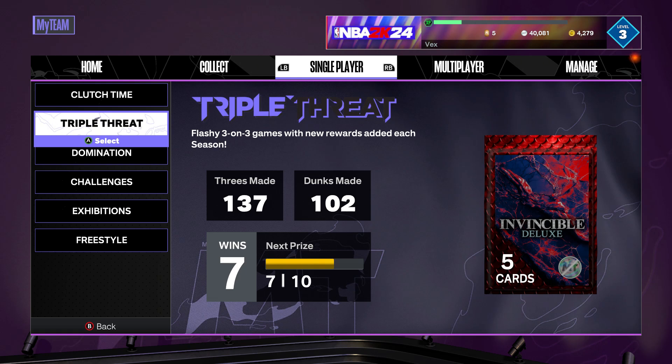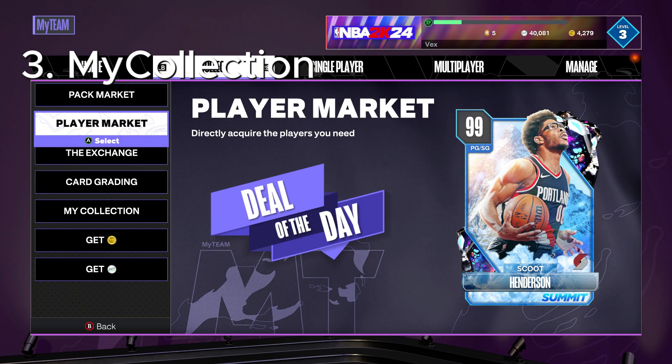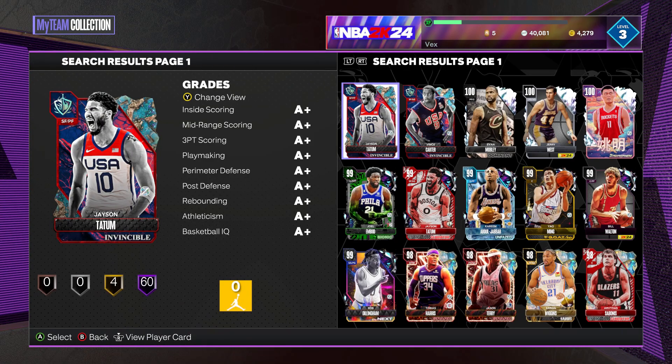You get 500 MT and you spin a wheel for a chance to get packs. I've actually gotten a dark matter duplicate from a free pack I got from Triple Threat, which got me lots of MT.